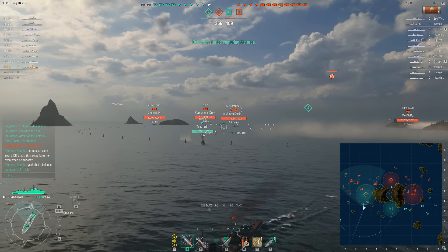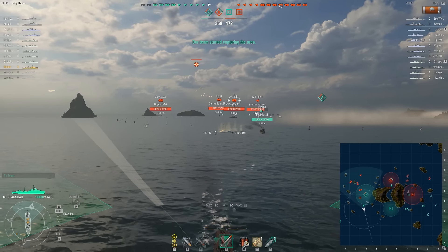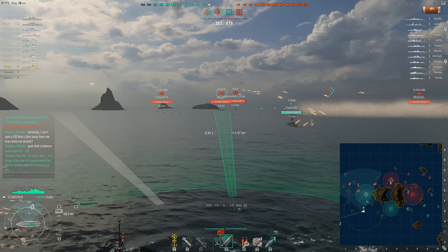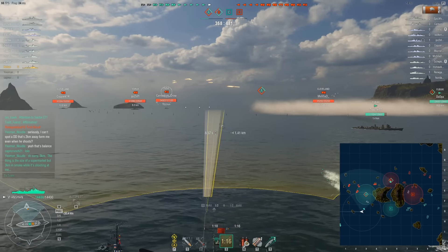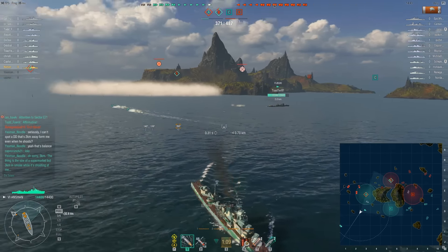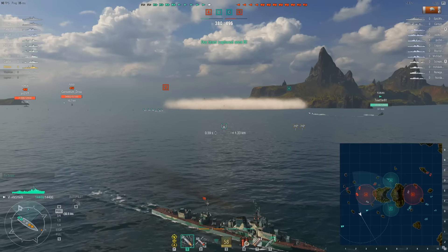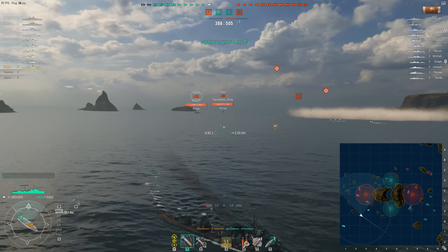I could open up on the York but I don't want to — look how many enemies are in front of me. The Fubuki chooses to open up, which is an interesting choice. I wanted to send my torpedoes against the York but the Fubuki was in the way. Whenever there's someone who could possibly run in front of my torpedoes I just hold on to them. I don't want a team kill. Just look at the way our whole team deployed — it's just gross.